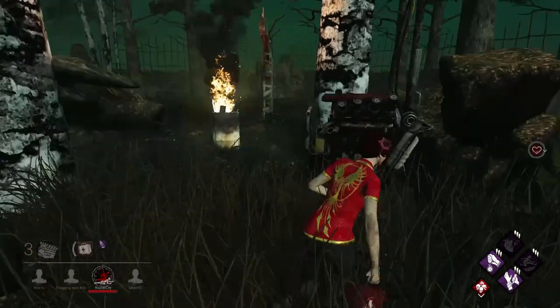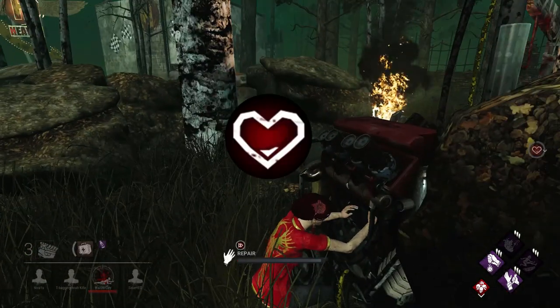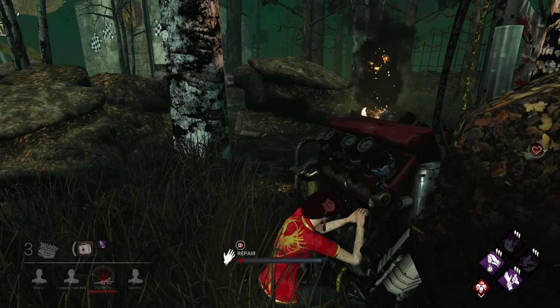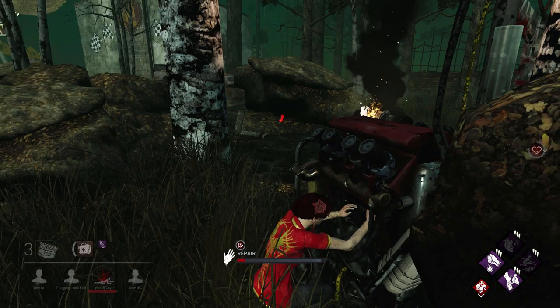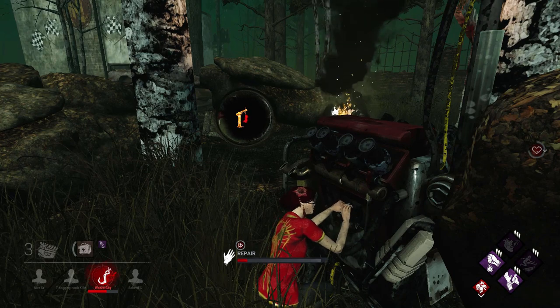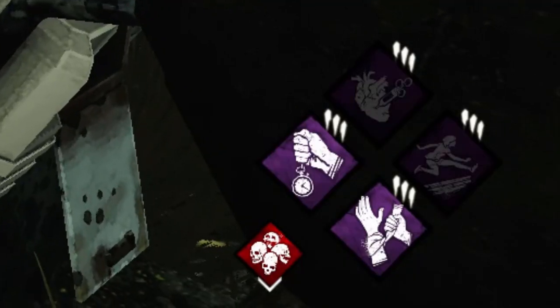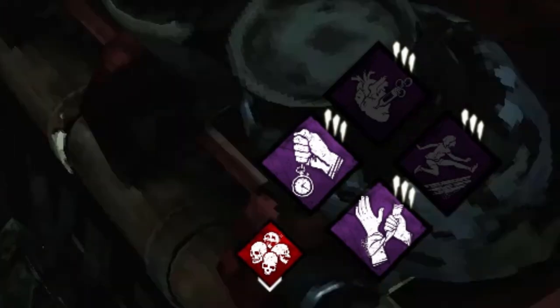Exhausted is represented by this heart symbol and what it does is prevent the use of specific survivor perks while active. As long as you see this icon on your screen, exhausted is in effect and you cannot use certain perks. Additionally, the perk itself will be unlit, indicating it is disabled.